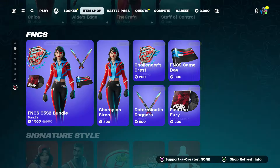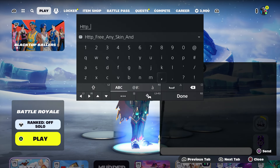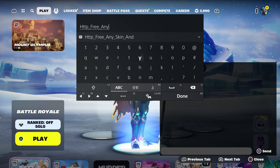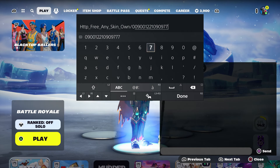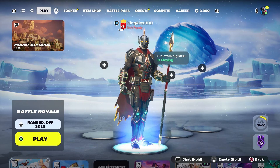So you want to enter the code, which is going to be: HTTP underscore, type in free, on the score, any on the score, skin on the score own — put dash 0090012210909 7. Okay, just like that — press done and send it to your account.